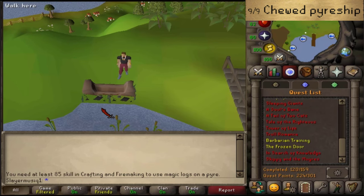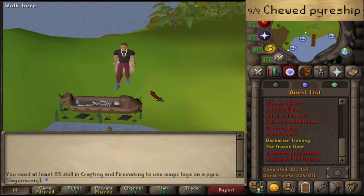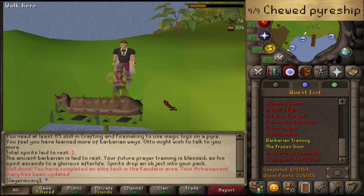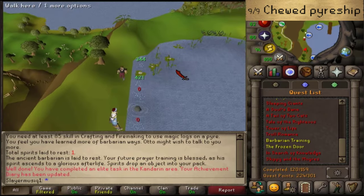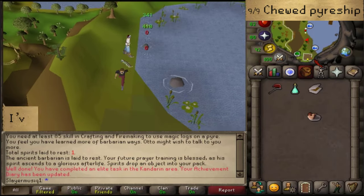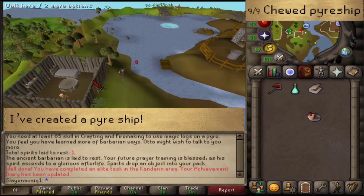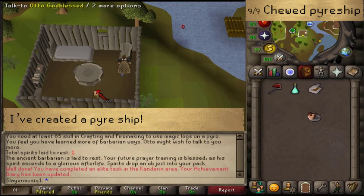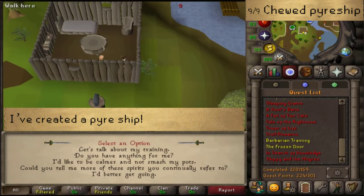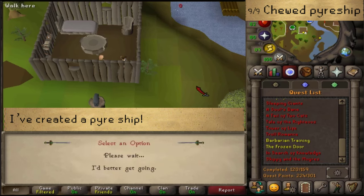Using chewed bones you will spawn a peaceful barbarian spirit. Once we have spawned that peaceful barbarian spirit, let's make our way back to Otto Godblessed to complete task 9 out of 9 and complete this mini quest. Congratulations — you have completed the Barbarian Training mini quest! You are awarded with 9 new skilling techniques which are needed for a handful of hard and elite diary tasks, as well as access to the Ancient Cavern.